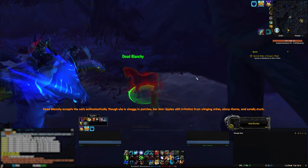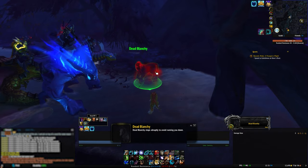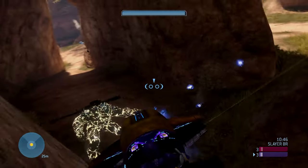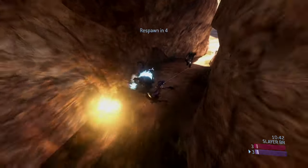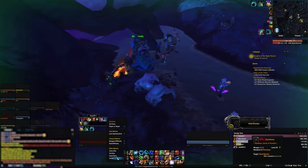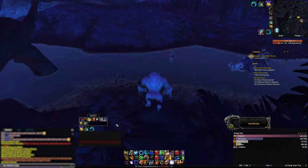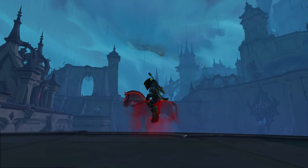Regardless, you'll need to do this process on a total of 6 different days. Once you have all the items and you've found Blanche, it's really just a matter of talking to her and selecting the first option that comes up. Once you've done it for a day, feel free to go mind your own business elsewhere and come back the next day. Also to be clear, you do not have to do this on consecutive days. After the 6th turn in, you'll get your item which you can use — Sinrunner Blanche.